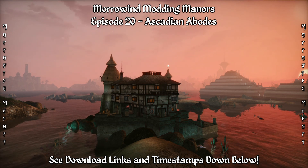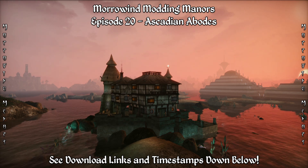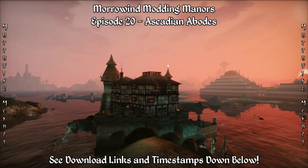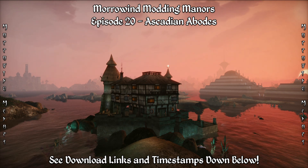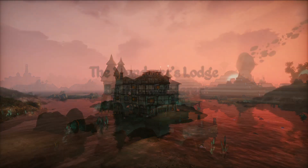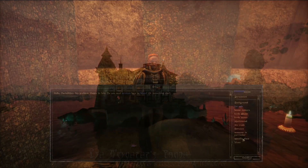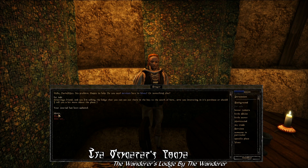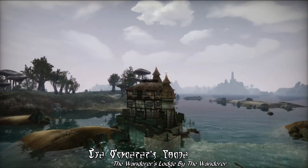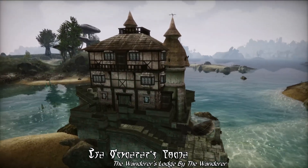For today's episode, we're taking a look back in time and revisiting some of the house mods that we originally showcased way back in 2015, including a variety of homes from the Eskain Isles that are still worth taking a look at today. As always, links and timestamps are just down below, so let's go ahead and begin with the Wanderer's Lodge by The Wanderer. This is a mod that we first showcased way back in January of 2015, I think for the 25th episode of Morrowind Modding Showcases, so it's about high time that we revisit it and go over a bit about what it does again.